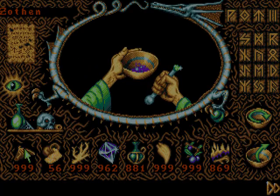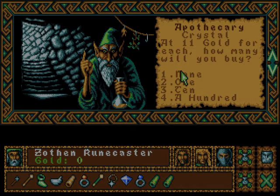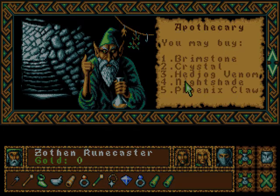Let me see. The lowest price should be 3 gold, 5 gold, 7 gold, 9 gold — there's a pattern here: 11 gold, 13 gold, 15 gold, and 17 gold. So that's 3, 5, 7, 9 gold crystals, and those were 11. Hedgehog Venom should be 11 — nope. Nightshade 17, Phoenix Hall 19. I think these are pretty bad prices, so let's not go here.